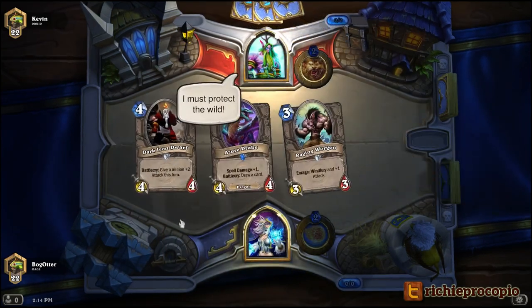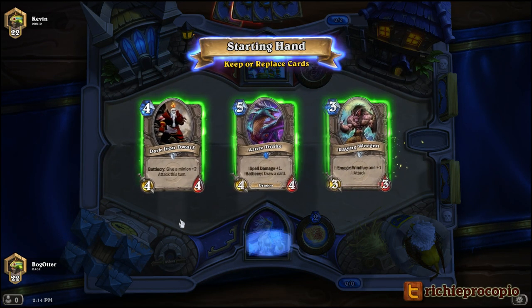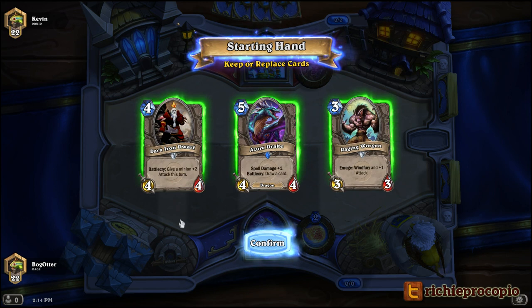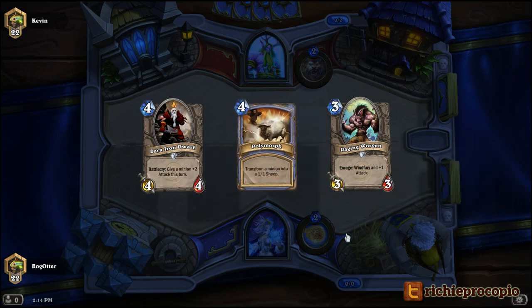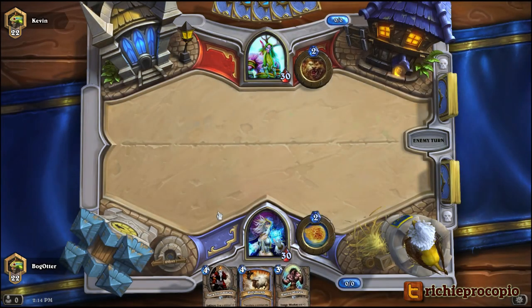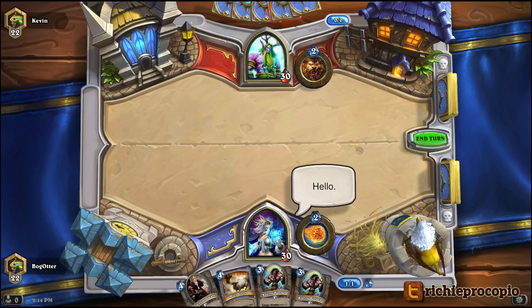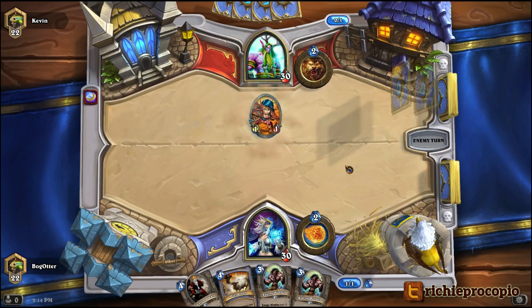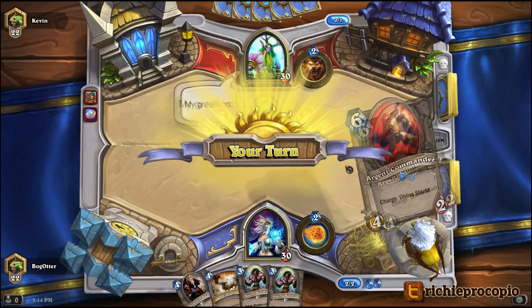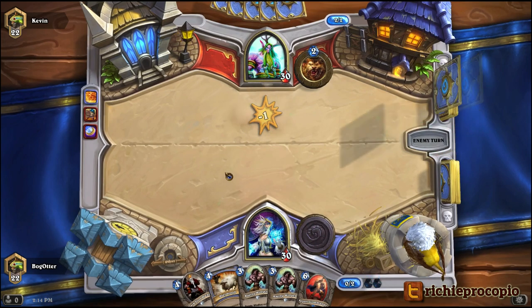Our first match is against Kevin the Druid. I have a 3-4-5 hand which isn't horrible but I'd rather have a 2-3-4, so I'm going to get rid of the Azure Drake. He brought out a Novice Engineer — at least I have something to ping this turn. This is a very slow start.